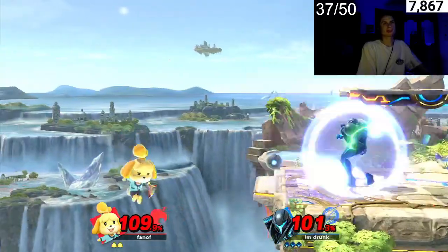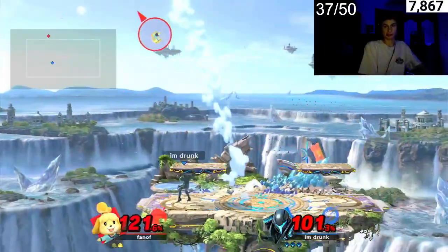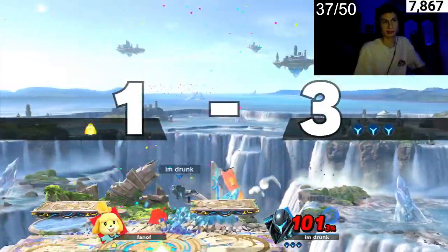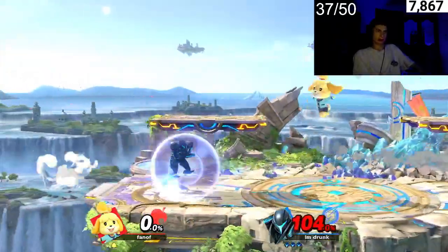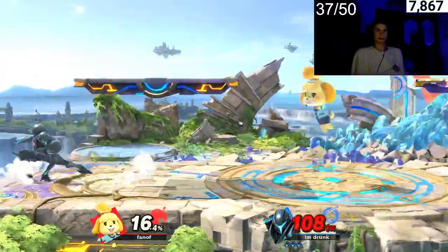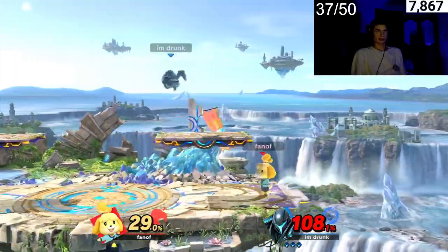If you didn't know, you can just kind of camp out any character with forward air and back air — it comes out super quick. The closer you are the more damage it does, and you can combo with it super easy. You can just wall them out with it, though it's not the best against characters that have projectiles.